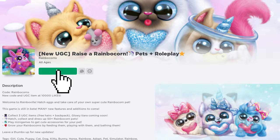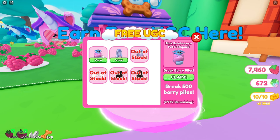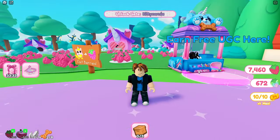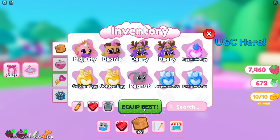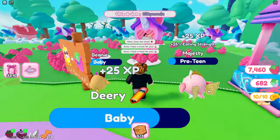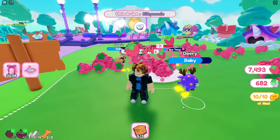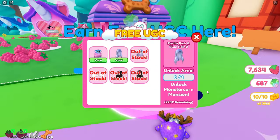Join the game called Raise a Rainbocorn. Once you're in the game, head to the UGC shop. There you'll find two available free items. To obtain the pink rainbow corn pet backpack, you need to destroy 500 berry piles. The game is similar to Pet Simulator and Adopt Me. To destroy the berries, you'll need at least one rainbow corn equipped — you can do this by buying eggs, taking care of them, and hatching them into pets. I recommend farming berries in the starter zone since they are weaker and easier to destroy. Once you've destroyed 500 berries, the game will prompt you to claim the item in the UGC shop.